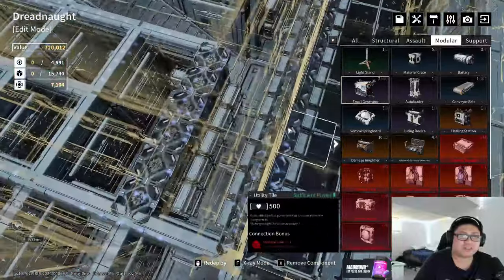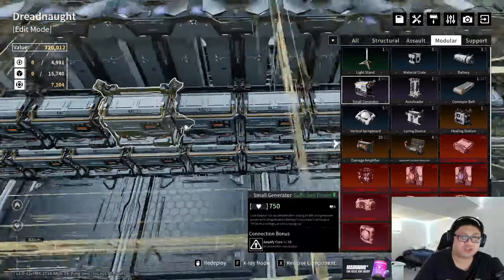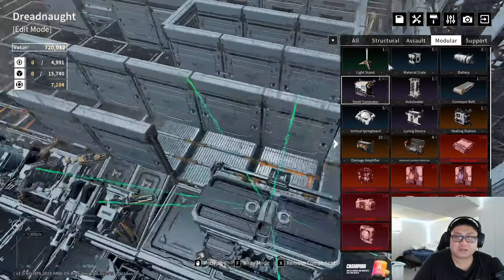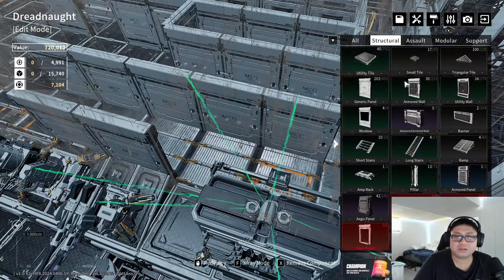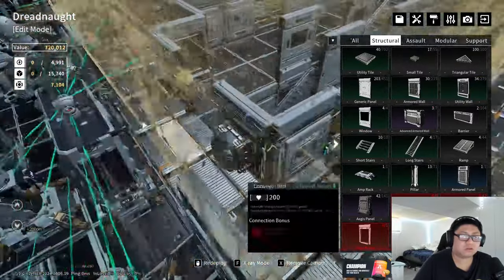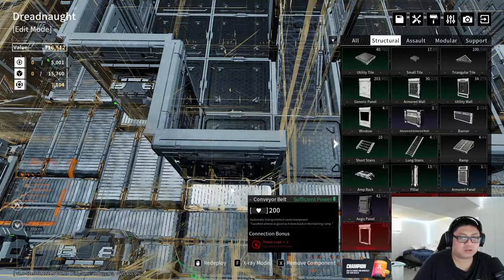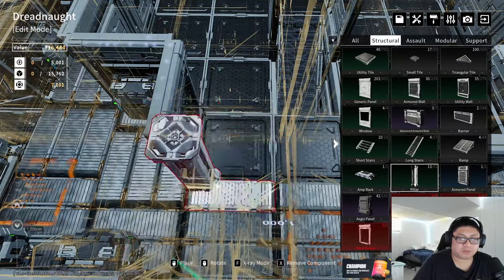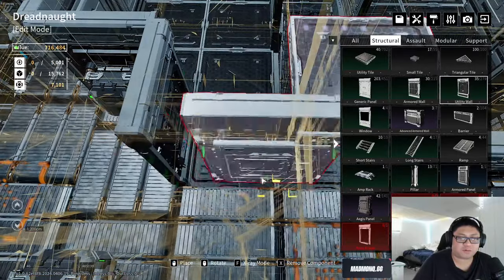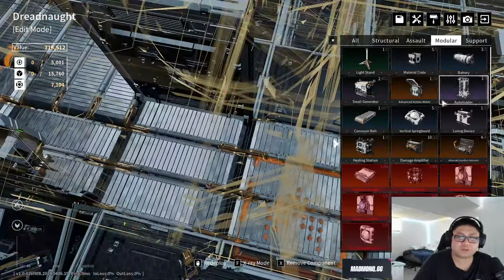You can do the same thing for ammo makers. I have 13 pillars left — can I put pillars here? Nope, belts are in the way. I was going to do that for the ammo crafters too, but you don't really need that many — I always have an abundance of ammo whenever I use ammo crafters.